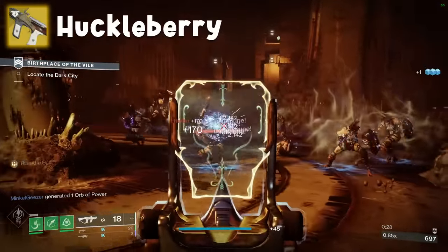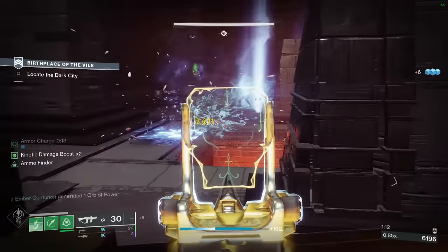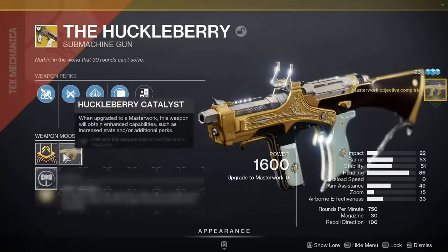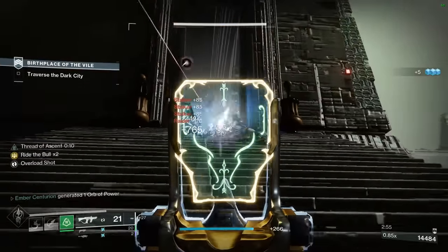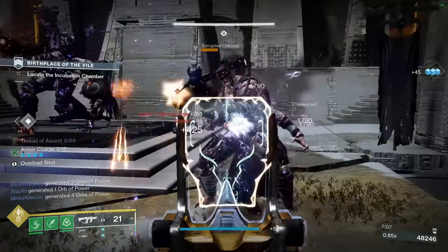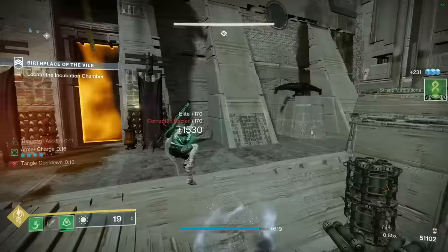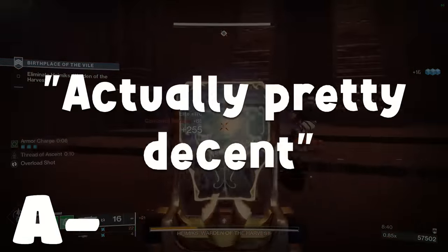Huckleberry, like Sweet Business, is a classic in the arsenal of anyone that just wants to shut their brain off and murder everything on screen. It has a much faster fire rate than it reasonably should, has Rampage, and reloads partially when you get a kill. The Catalyst makes this reload your entire magazine on just one kill. In casual content, this thing destroys — just look at how many kills I stole from my teammates in a single strike. I can't really recommend it outside of casual content since most buffs require kills to activate. On the lower end of A tier — actually pretty decent.